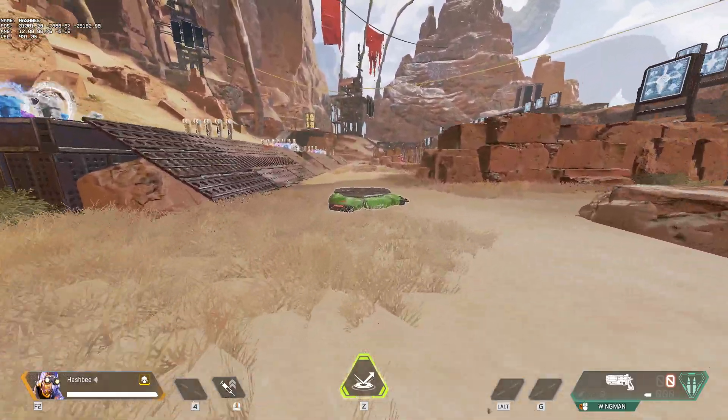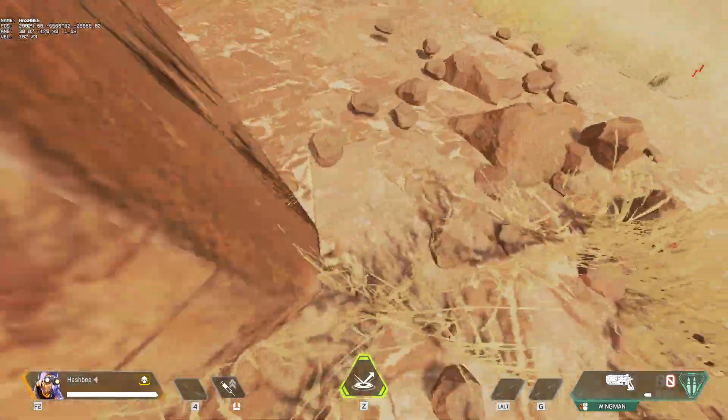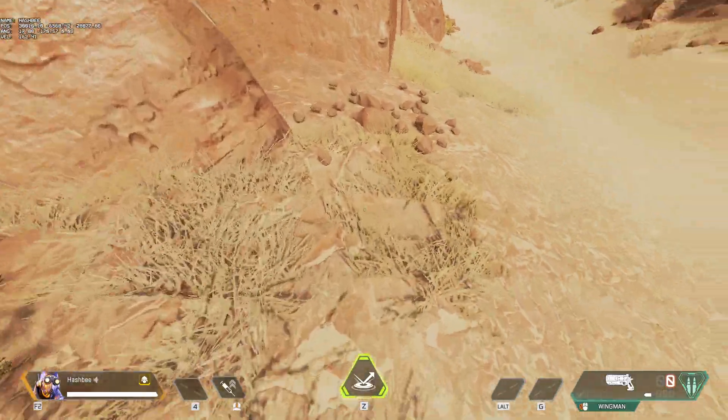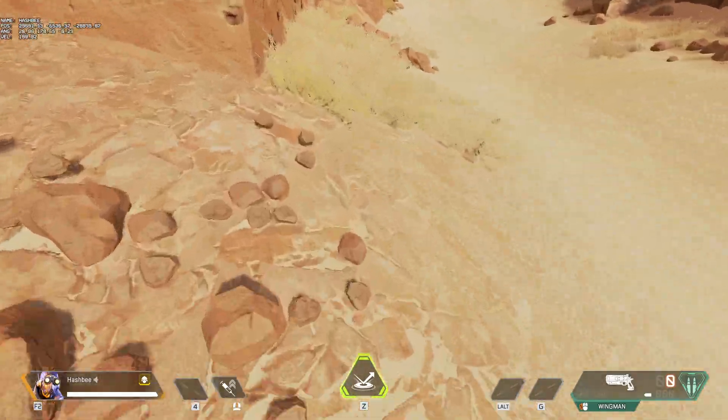In Apex, when you double jump, you actually get a small amount of lurch if you're on PC. Notice how there's a little diagonal kick towards the end there that just kind of shoves you over this way — it does that.